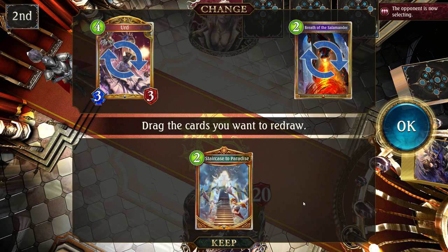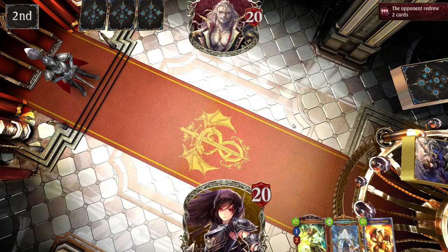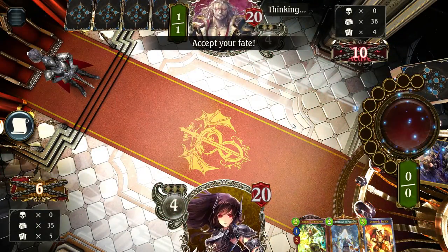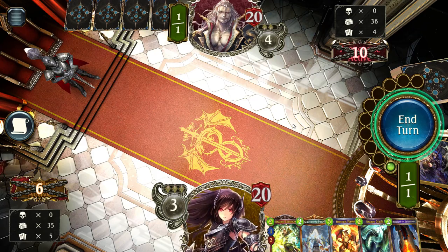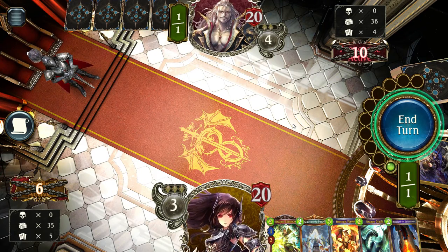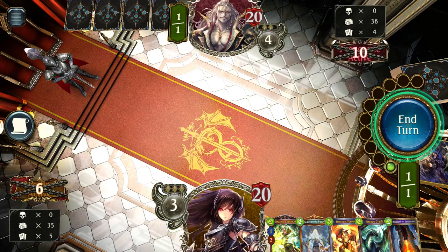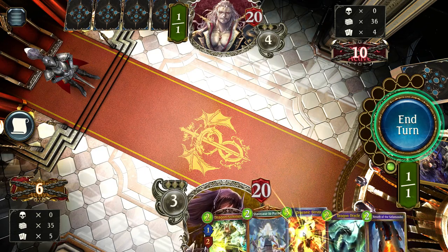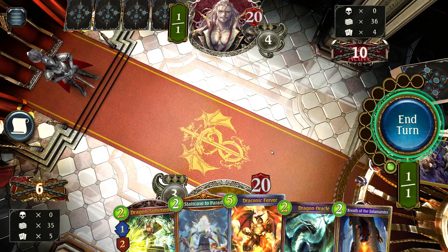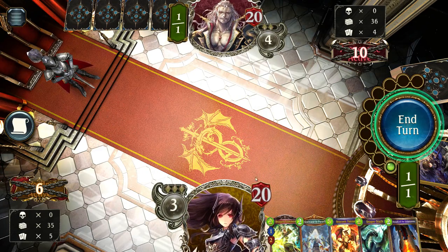We'll keep this two play point amulet and throw back the rest. We're playing Dragoncraft, whose main strategy is to ramp up — gain extra play points before the opponent and take advantage of playing higher-cost cards before the opponent has access to cards of similar caliber. We have 1 play point, evolutions are not activated, and we both have 20 health. Since all cards in hand cost more than 1, nothing is highlighted — we cannot play anything, so we'll pass the turn.